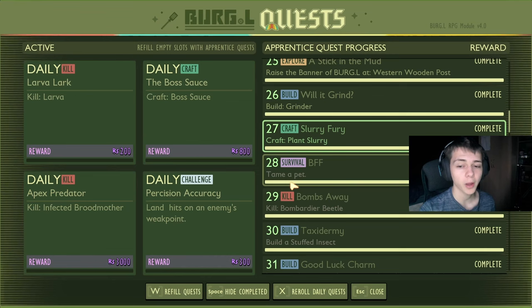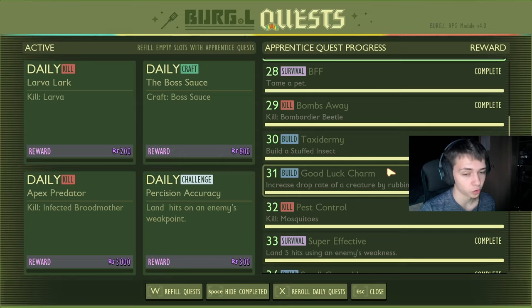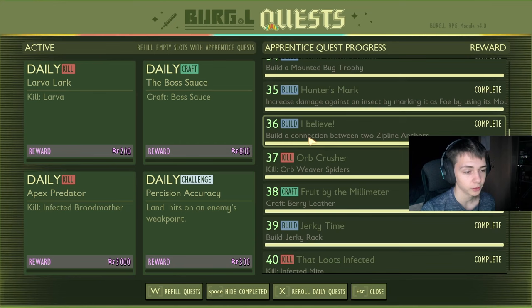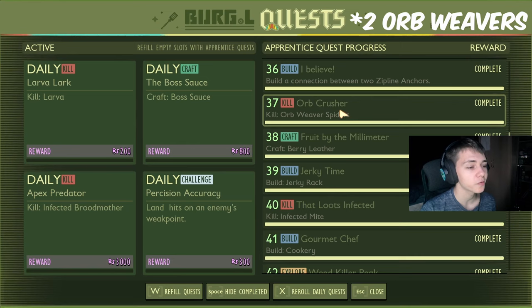Kill two bombardiers for 400. Build a stuffed insect and then activate the stuffed insect — both of those are 400. Kill a single mosquito for 400. Land five hits on an enemy using their weakness — this can be either elemental or just damage type weakness — for 300 raw science. Build a zipline and connect them together for 450. You can literally put the two zipline anchors next to each other and connect them for one silk rope — easy to do.